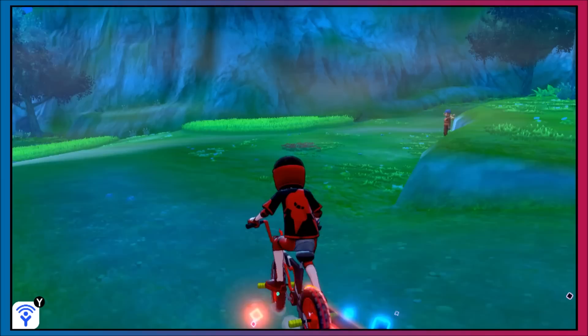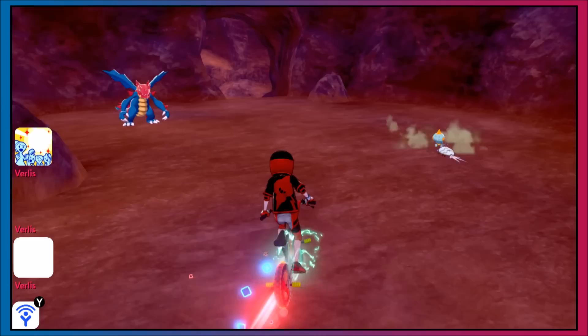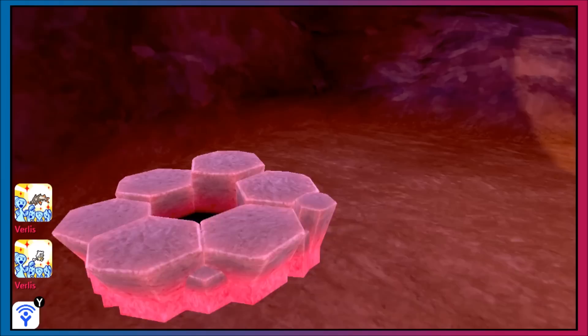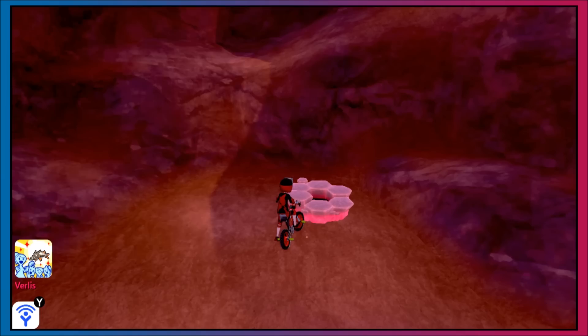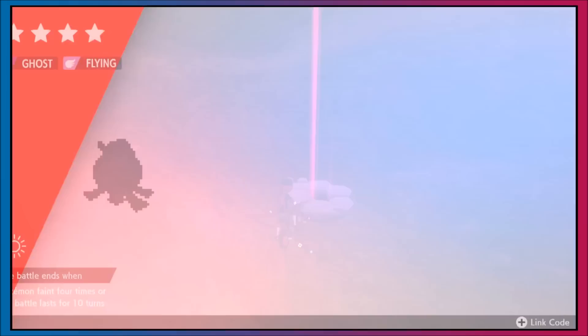Here is where you want to be: the Courageous Cavern. Head down this little path and you'll find three dens in very close proximity to each other. One den has Steel-type Pokémon, one has Water-type, and one has Ghost-type. Only do the Ghost and Water dens — some of those Steel-type Pokémon are just a little tough to kill, so it's not worth it.